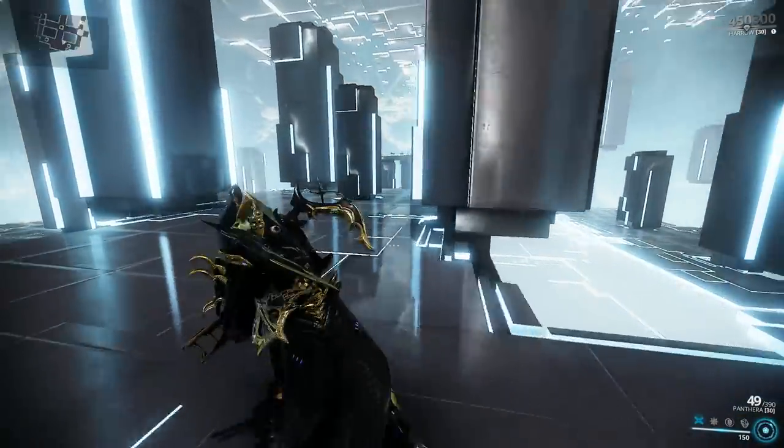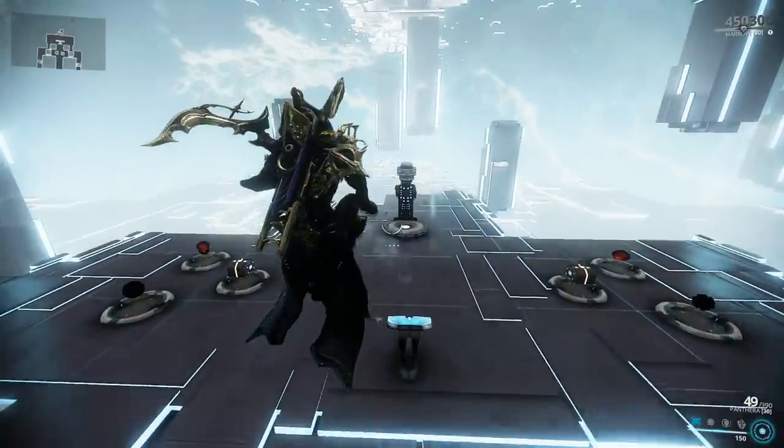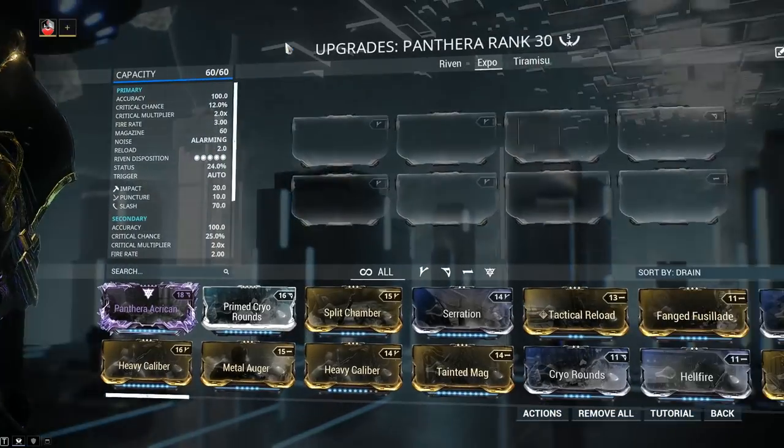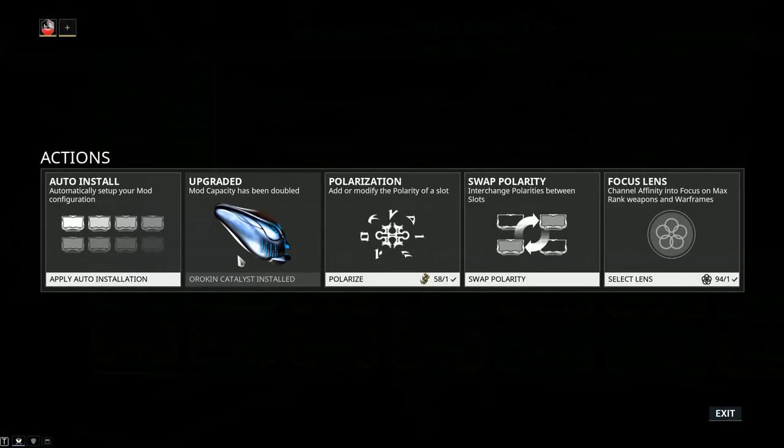That's about it for the alternative fire — oddly enough, this was the easier one to figure out. Let's jump into stats to see precisely what we're dealing with. Mod capacity is going to be 60 out of 60, and if your Pantera only has 30 out of 30, jump into actions and install the Orokin Catalyst. This one can be found from alerts, invasions, or if you're lucky, from the daily sortie.